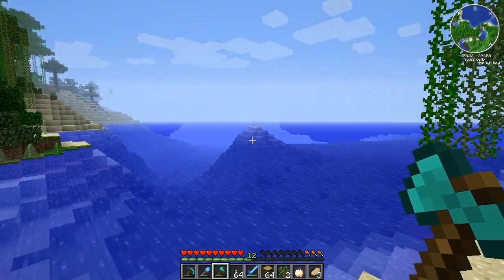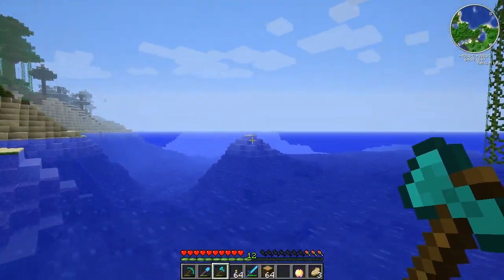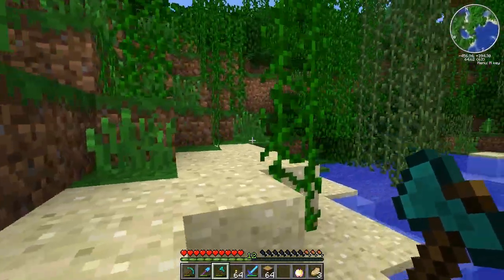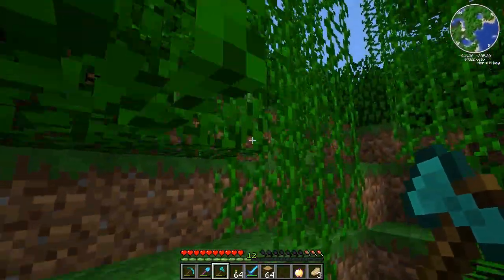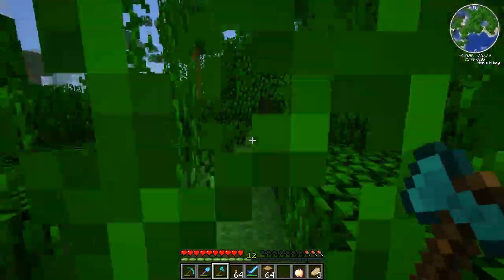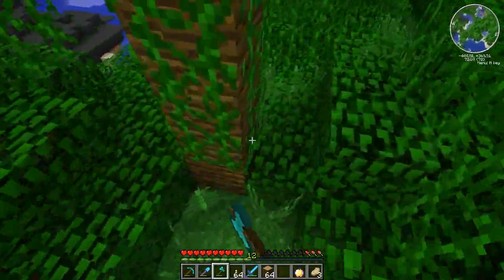Where should I put it? I should put it on that little island right there. All I got is wood on me — I need some cobblestone. White lighthouse with spinning lights? I did see a tutorial on how to do spinning lights using redstone, but it was way too advanced for me — it went right over my head. But I'll try, I'll give it a shot. Don't expect a lot.